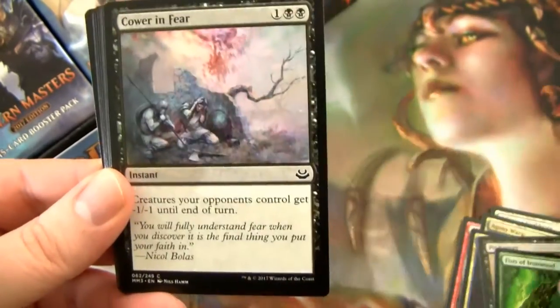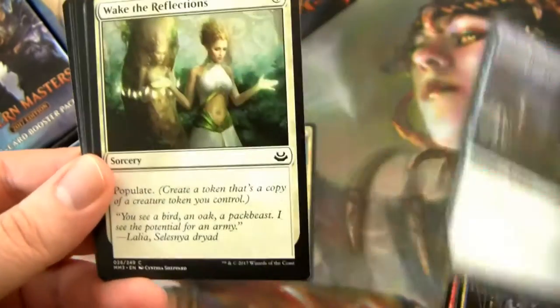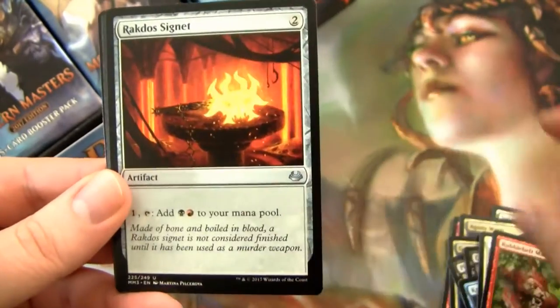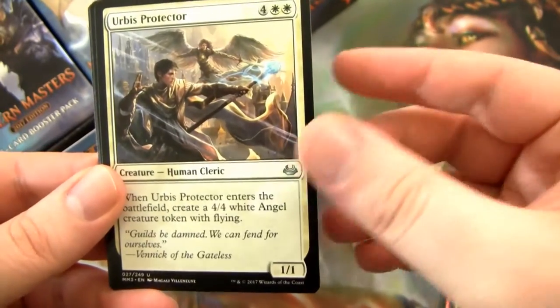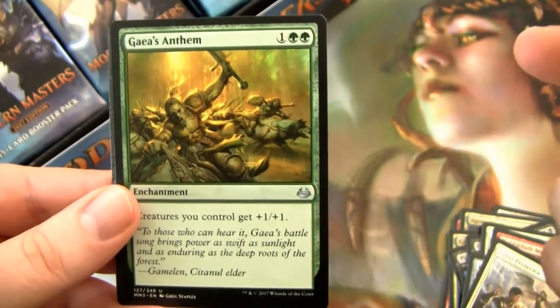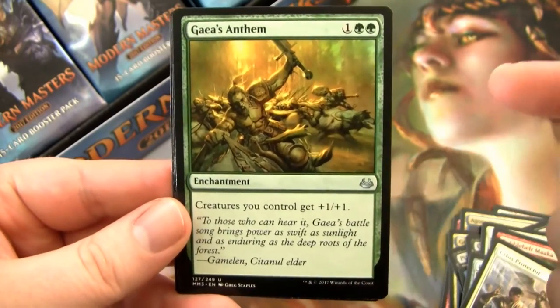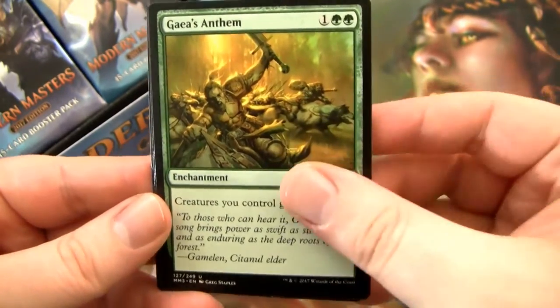We got some Guildgate. Magma Jet's a great one — it's rare shifted down, so it's quite a good pick in Limited. I'd like to play some Limited Modern Masters if at all possible. Rakdos Signet — sweet. Urbis Protector, another rare shifted down, used to be a rare. It's just straight up a green version of Glorious Anthem.